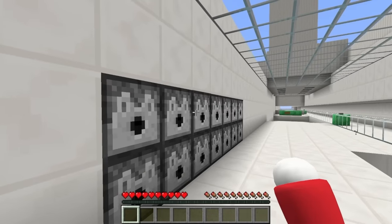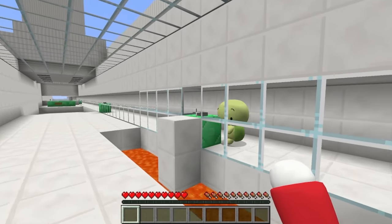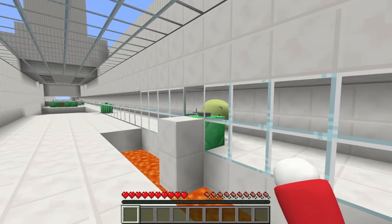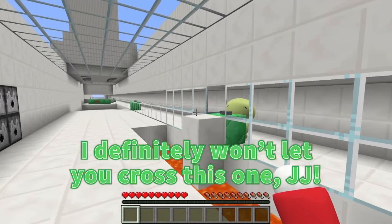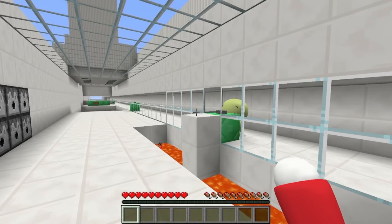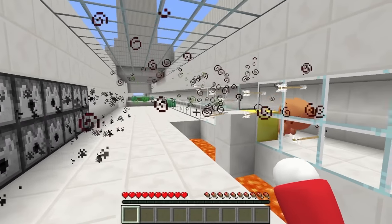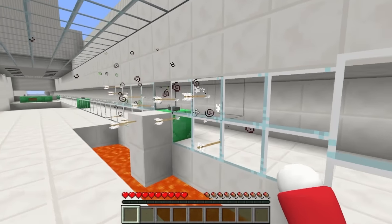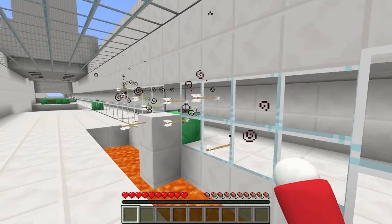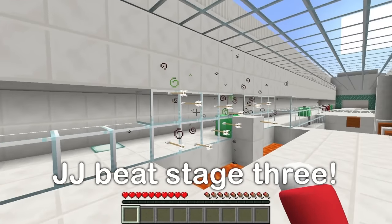On stage three, there are dispensers lining the wall — something will shoot out when you press the button. I definitely won't let you cross this one, JJ! Wait — it was an accident! You were caught in your own trap! Sweet, I'll cross while I still can. That's embarrassing.